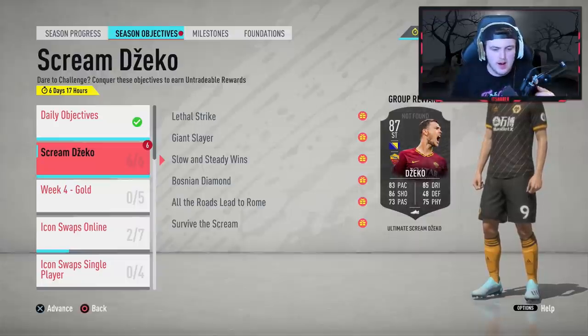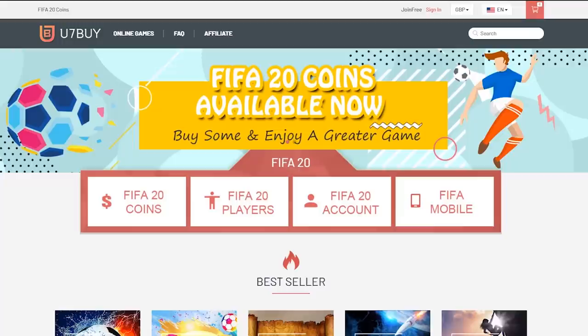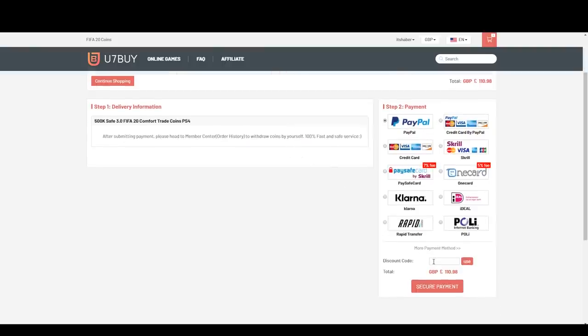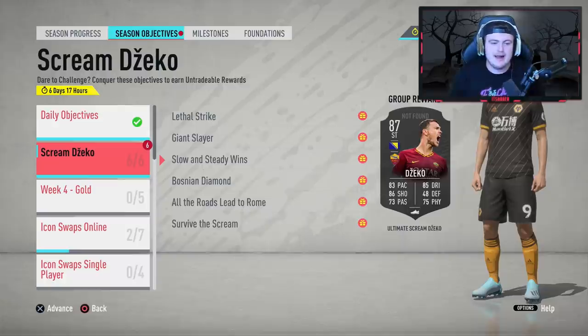Welcome back. We have a lot to talk about in this video — we've unlocked the brand new Scream Dzeko. For cheap, fast and reliable FIFA 20 Ultimate Team coins, check out u7buy.com and use code HABER to get yourself 5% off all of your orders.